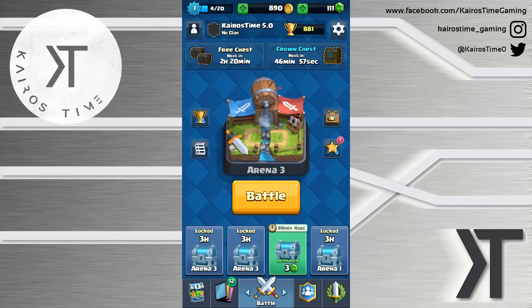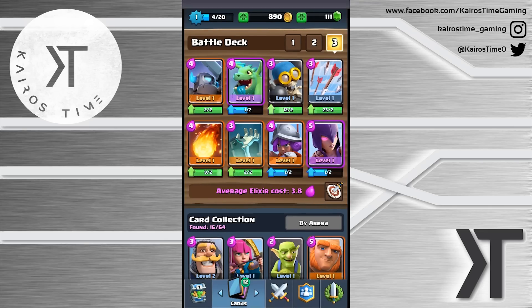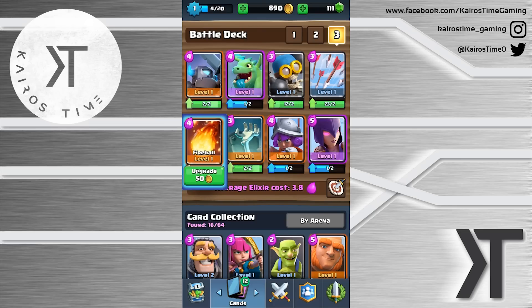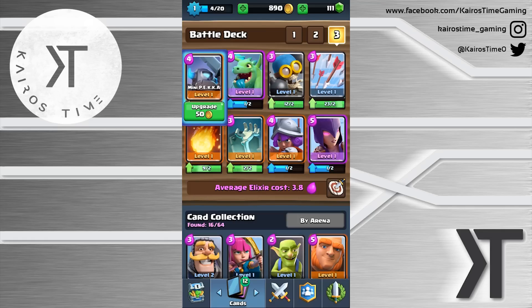Let's see the arena breakdown — I'm missing a lot of cards from arenas three and lower, but that's okay. Our chests are coming up. Thank you so much for watching everybody. If you liked what you saw, go ahead and like and subscribe, leave any comments below. Maybe talk about what you liked or things you think I could do to improve this control deck with the goal of getting the mini pekka to the tower. This is Kairos time ticking by — see you in the arena!